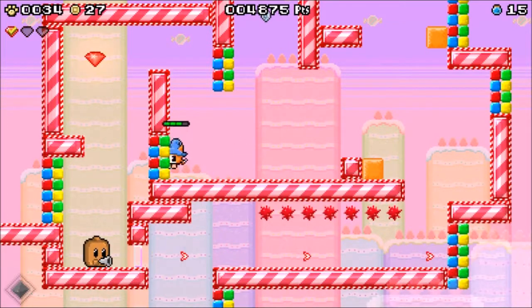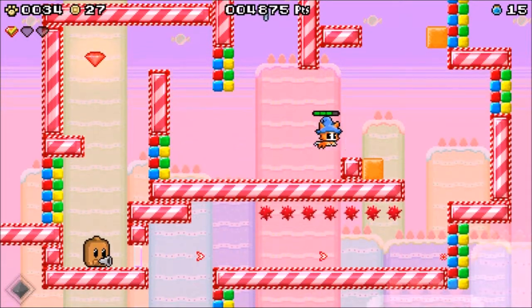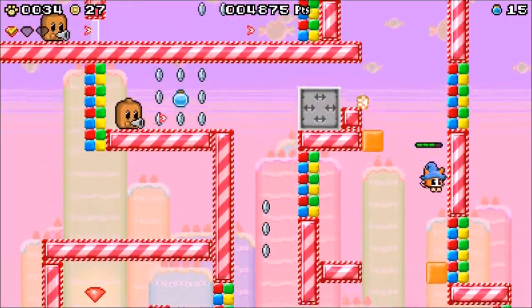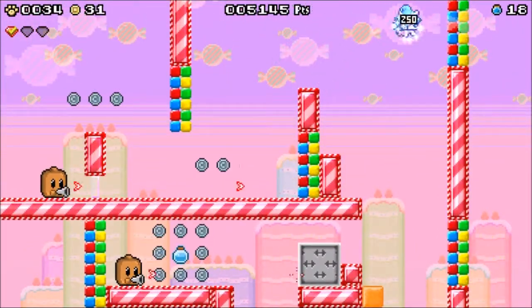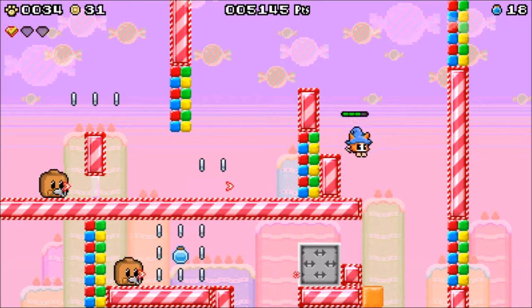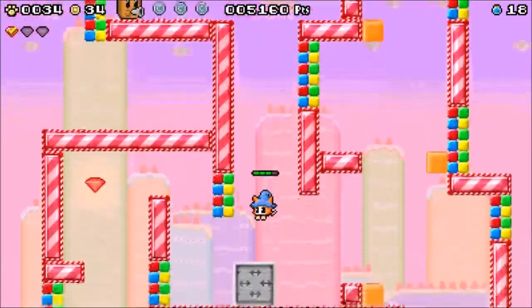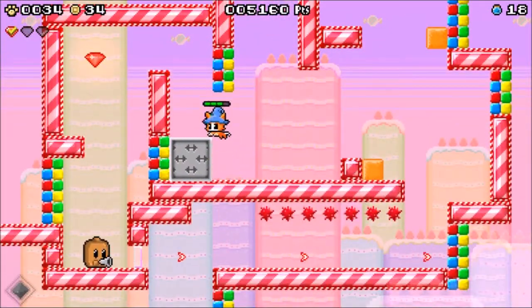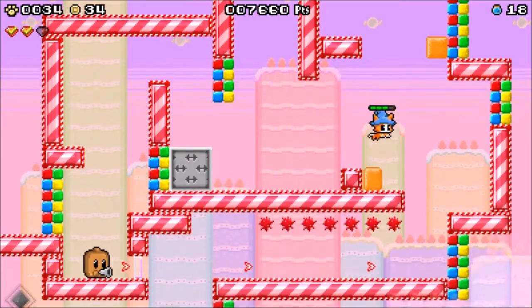So far the game's nature itself is different, which kind of already makes them different. But the areas, enemies, and mechanics are identical — just translated into this different type of game. This is a push block, I guess. Oh, is a giant one of these going to be the boss?